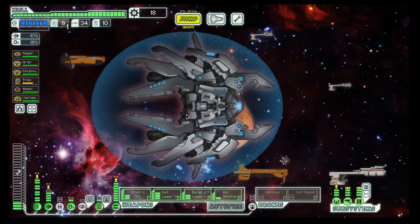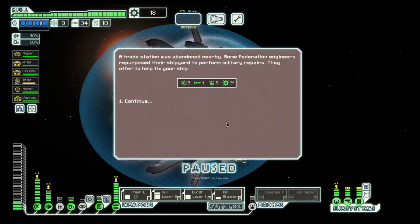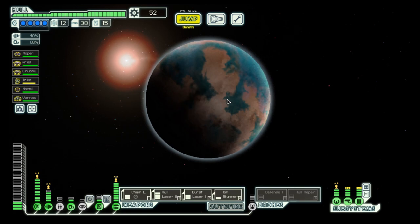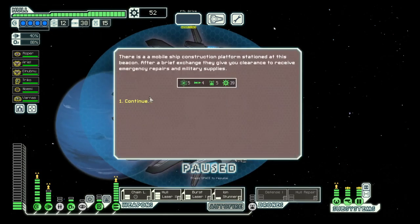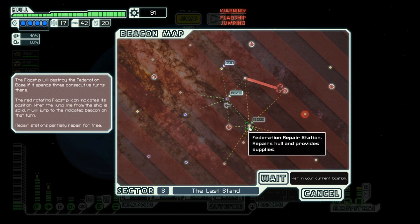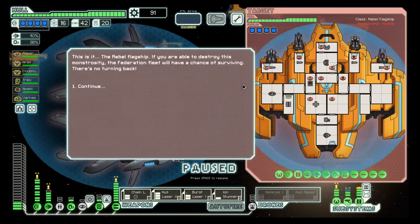Let's move on. More fuel, more drone parts, more scrap. This repair station — more fuel, more scrap, more drone parts. Let's jump to here because the first round will have some hacking, and if we get a bad hack I can jump to the base.